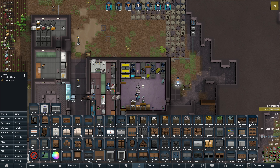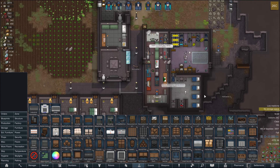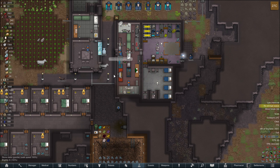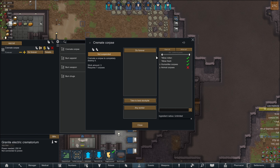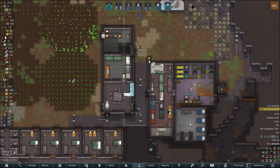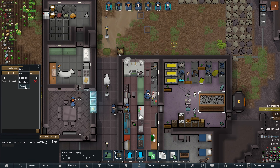I don't actually have the stuff ready for this. What I think I'm going to do is just make a wooden thing here and just shove everything in it. Okay, so add bill — cremate corpse, do forever, no colonists. Right, so good.